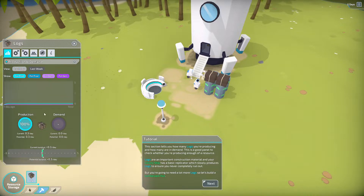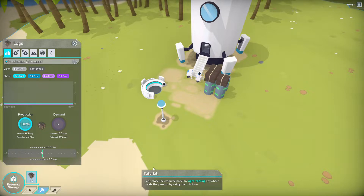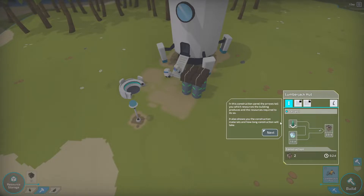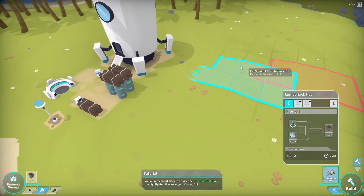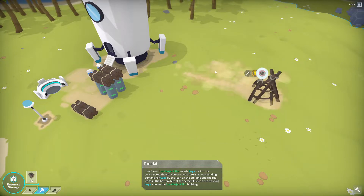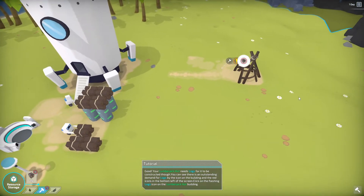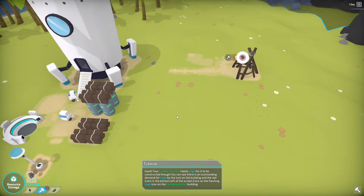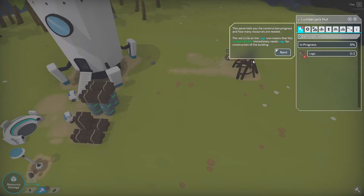Now it's going to want us to look at the analytics of our production and our demand. And now it wants us to build a lumber hut — so let's do that. The construction panel tells you what resources you need. We're going to have our little lumberjack hut right there. The lumberjack hut needs logs to be constructed, and you can see there's an outstanding demand shown by the red icon on the building.